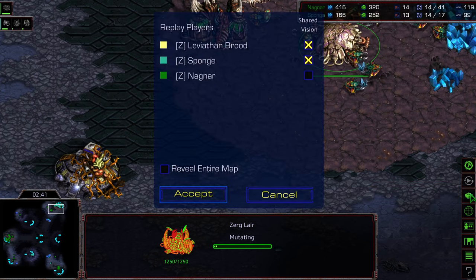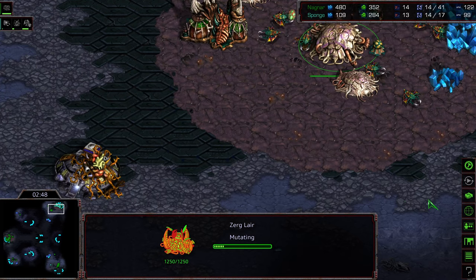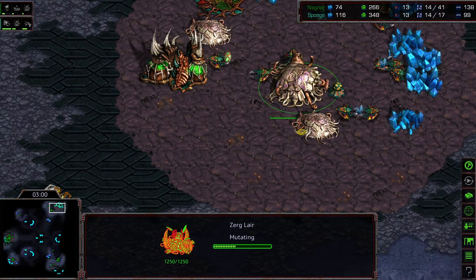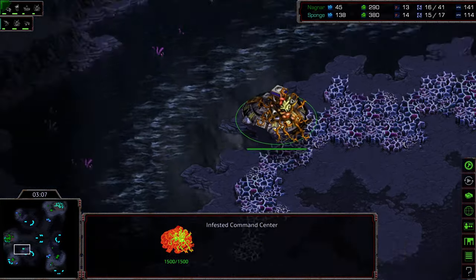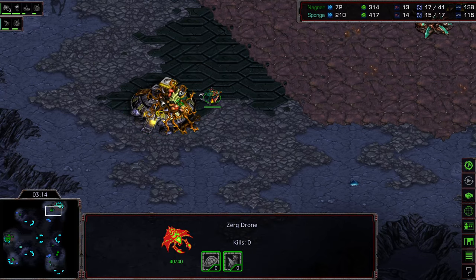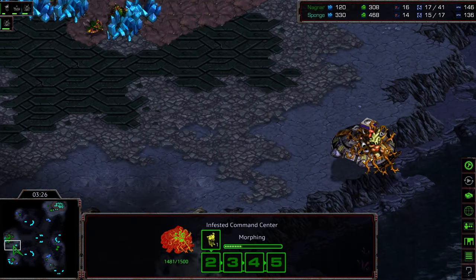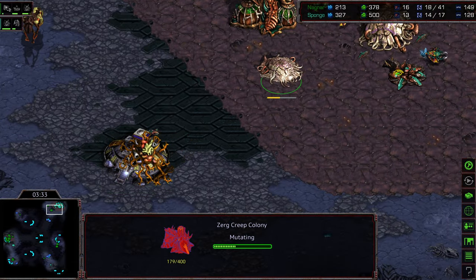Sponge does not even know that command center is being built — he has no idea. It's just a direct attack. Maybe he has some idea because he's got two sunken colonies being produced, but he doesn't even have the command center nearby to go for an attack. An overlord is there for the hatchery to be produced. The drone is finding it and starting to do initial attacks, but he does manage to nail that initial infested terran, so not able to get a victory right there. Things looking at least initially potentially in Sponge's favor mostly because he has this defensive setup.